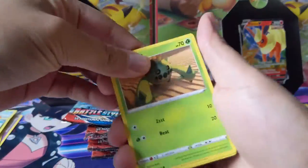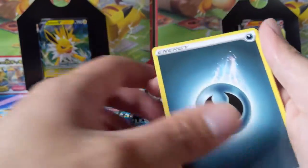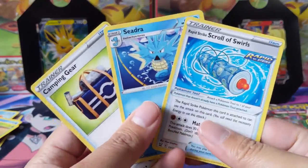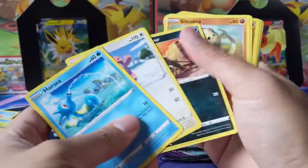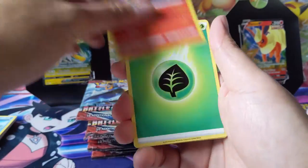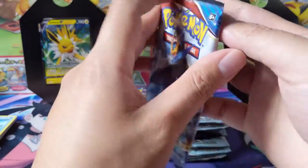Actually, a lot of pretty good cards in Battle Styles, I think from a collector's point of view. You got a lot of cool fun full art supporters, and then some really good alt arts like the Tyranitar, the Rapid Strike Urshifu, Inteleon. Let's see if we can get something great — I think I saw a baby or two.